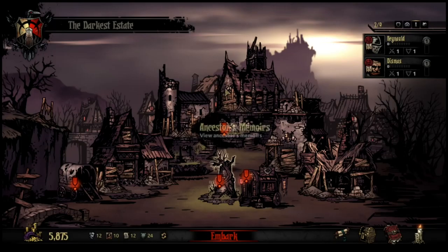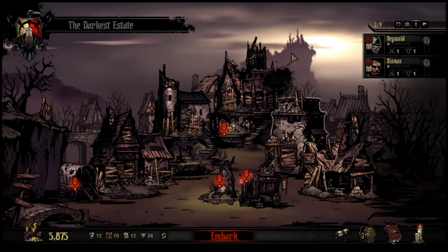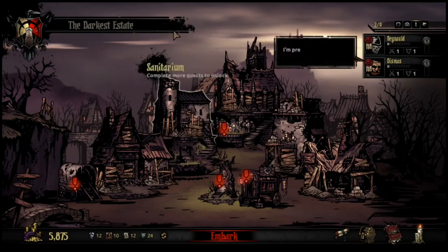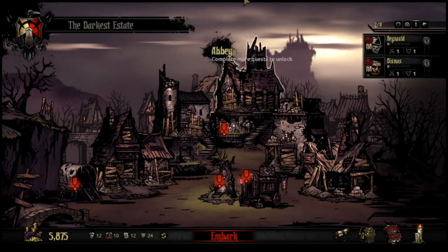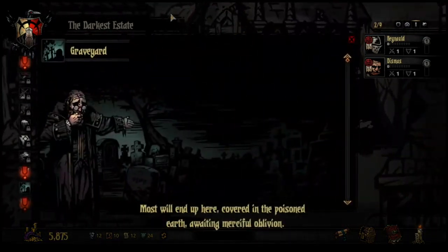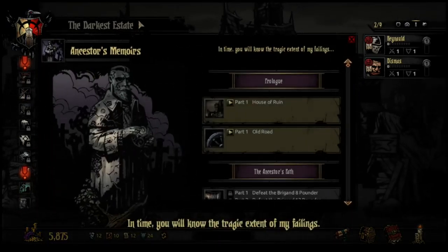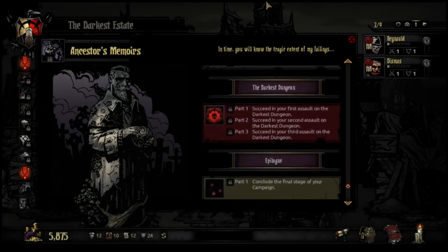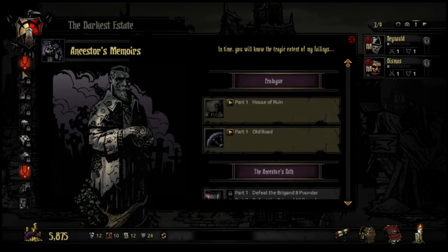And prepare for what lies below. Graveyard: view fallen heroes. Most will end up here, covered in the poisoned earth, awaiting merciful oblivion. Oh cool — once you select one of these, you can click on the icon and go there. In time you will know the tragic extent of my failings. So this is where you see all the story aspects of the game — that is very nice. You could literally beat the game and then watch each story entry one by one. I like to see that in any RPG. Trinkets and charms gathered from all the forgotten corners of the earth.